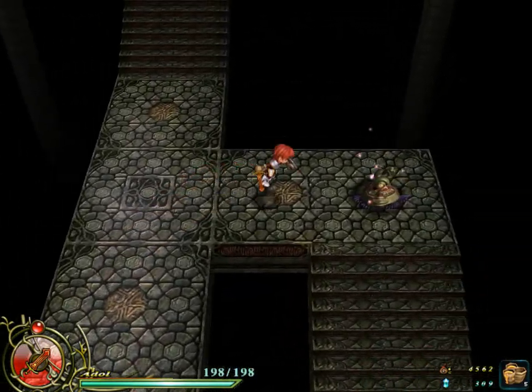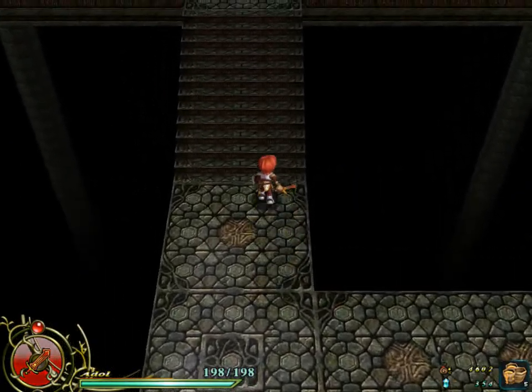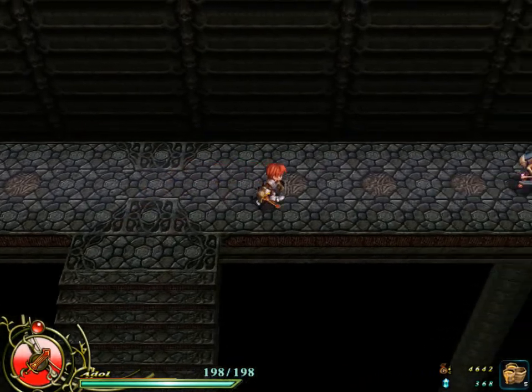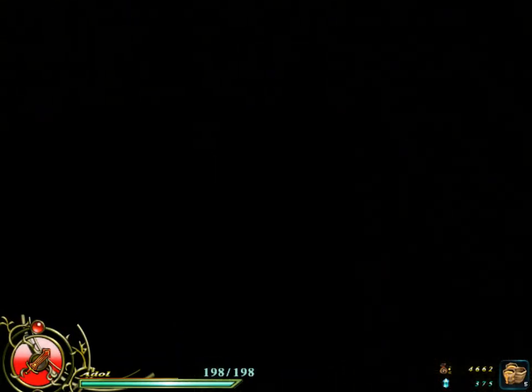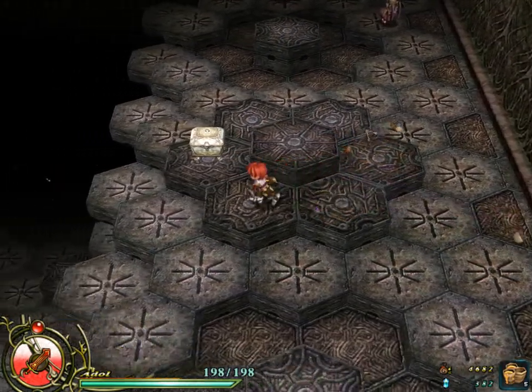Those turret hits will do knockback when they hit you — super knockback. The big danger in this is mainly to your patience because there are a lot of places where you can just fall. Sometimes you should fall intentionally though, because there are items you can grab.